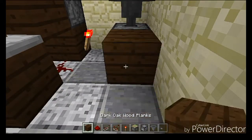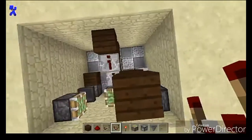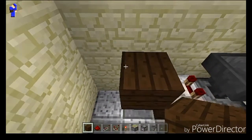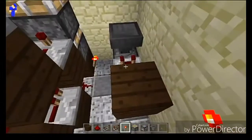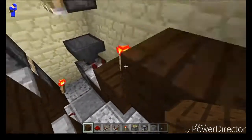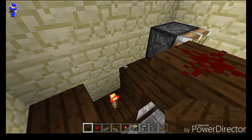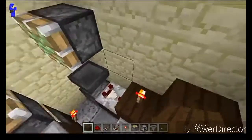Go ahead and place a block down next to your dropper on both sides. Turn around and place a comparator facing out of the hopper, again on both sides. Go ahead and place a block in front of your comparator on both sides. Place a redstone torch on top, then place a redstone torch off the side. Same thing on the other side — redstone torch on top, redstone torch off the side. Go ahead and place a block above this redstone torch right here, and do the same thing on the other side. Then place a block one block below and one block behind your sticky piston, and do the same thing on the other side.